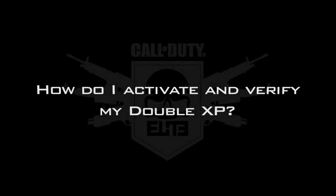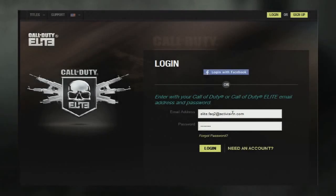How do I activate and verify my double XP? After you've purchased your membership, you can activate your double XP by logging on to the Elite website.